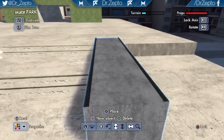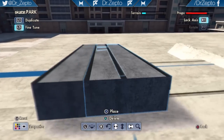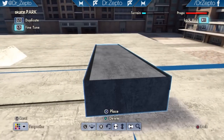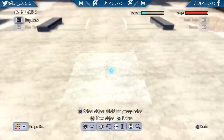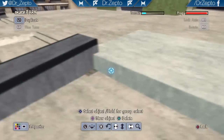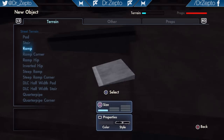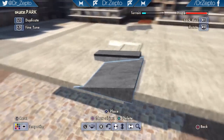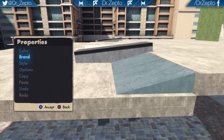I shall now select all of this and tilt it ever so slightly — yeah, like that. Then I shall also duplicate this over on the other side as I want the park to be mostly symmetrical. I quite like symmetrical parks. When it comes to the remaining area, I think I may just add a ramp and also a smaller ramp so the transition is nicer.